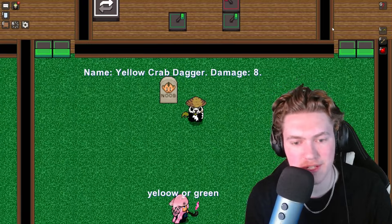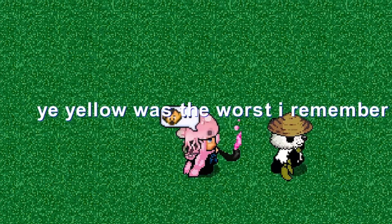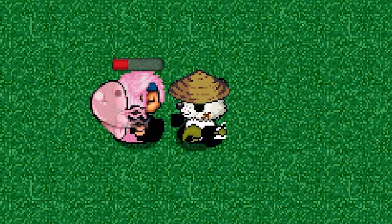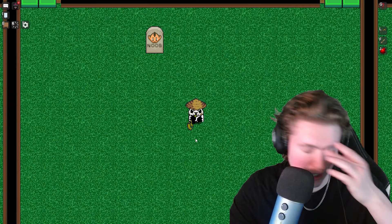The yellow crab dagger — I still don't see yellow; I see army green, mustard green, whatever. Eight damage. Yellow was the worst one, I remember. This is bringing back so many memories. I thought this one did effects, but the stats are really not in my favor right now. So far we've only got a little bit of a stun effect. Eight damage is better than seven damage. I'm just trying to think happy thoughts here.